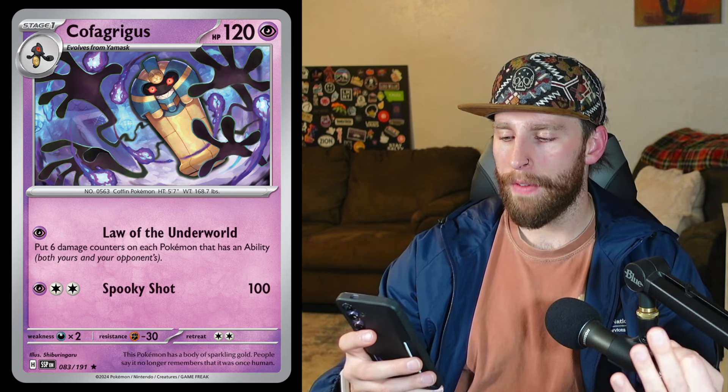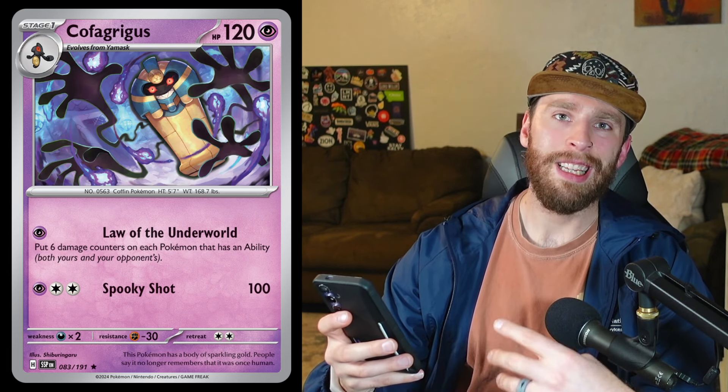Along with Cofagrigus — 120 HP stage one evolves from Yamask. We have Law of the Underworld for one psychic energy: put six damage counters on each Pokémon that has an ability, both yours and your opponents. So this is going to be really good especially if you're playing against heavy ability decks such as water or dark — there's plenty of decks that have plenty of Pokémon that need abilities. So you're putting six damage counters on each of those. Cofagrigus is going to be a fun include in your psychic spread deck.